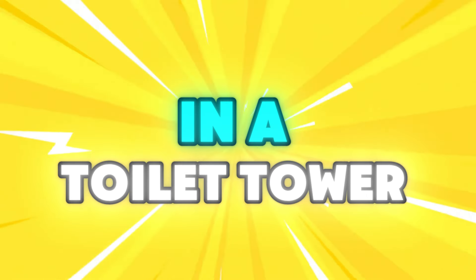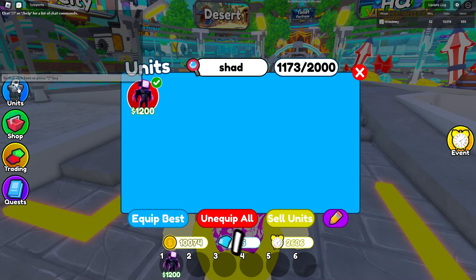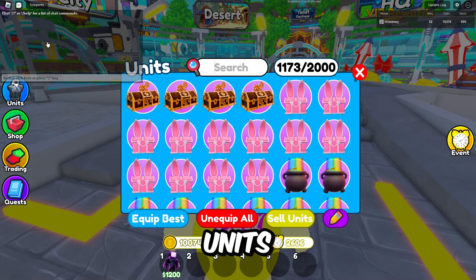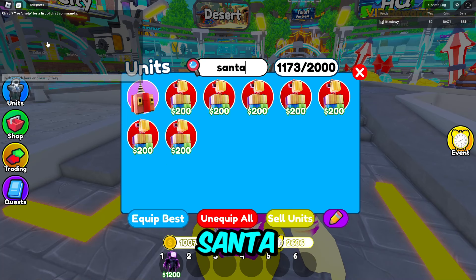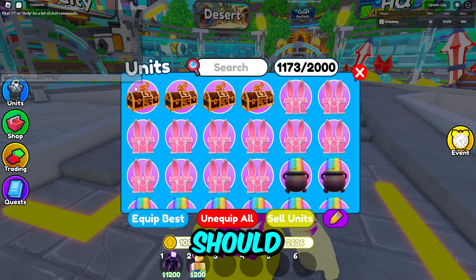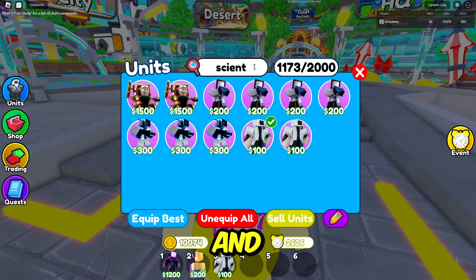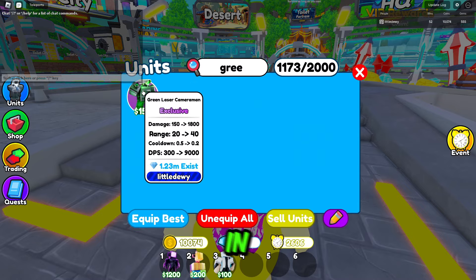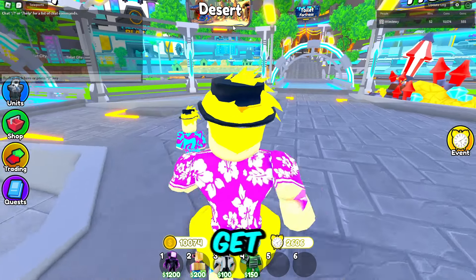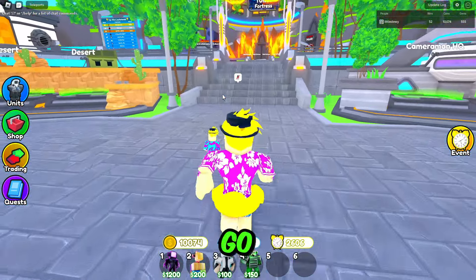I got the new shadow TV man in Toilet Tower Defense and we're gonna test it out today. First of all, I think we need some units, so let's get a Santa real quick. Let's get a Santa, and maybe a scientist so we can get some extra money. And then just in case we almost die at the start, we get a green laser.